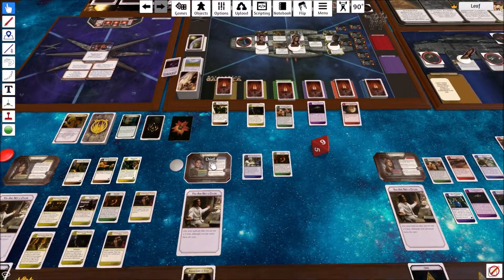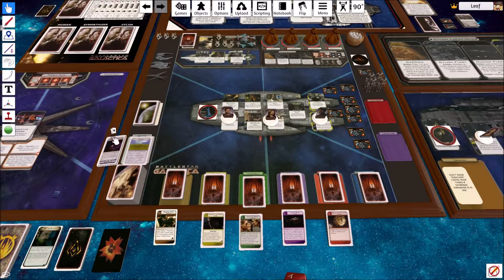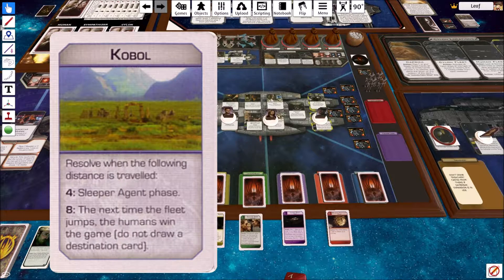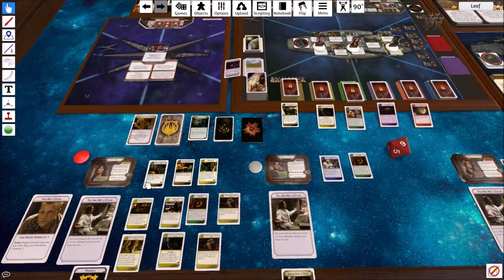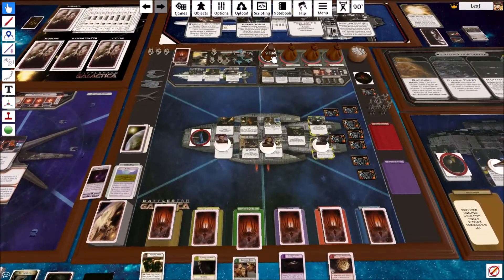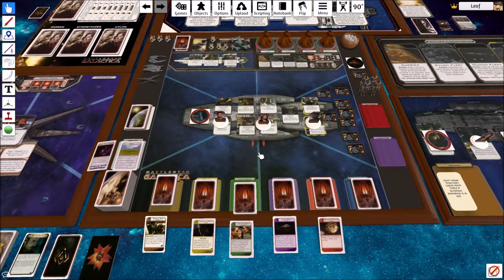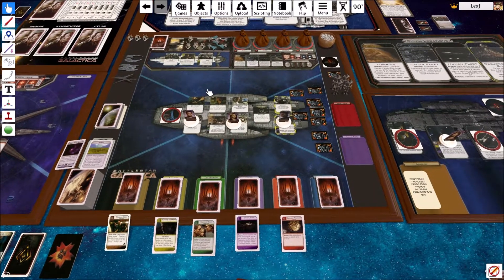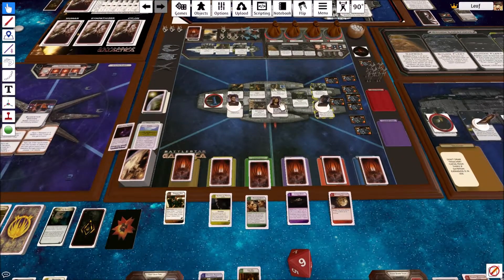Despite how bad things got — literally losing four food — getting that three distance puts humans literally needing just one more jump. They don't even have to worry about resources depleting from the jump and they will still win. Meanwhile, if any of their resources hit zero, the most threatening one is food. There's at least one civilian ship that has food in it, and there might be food as a damage token. So yeah, it's neck and neck.